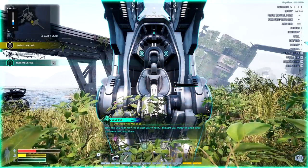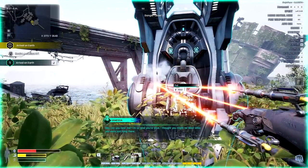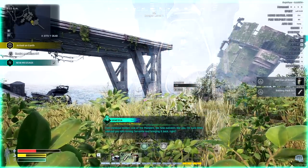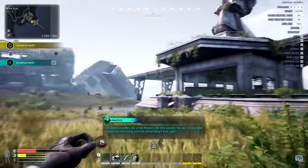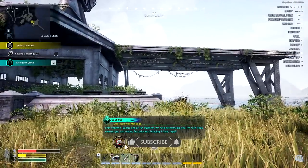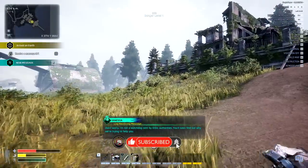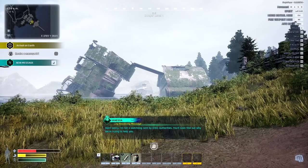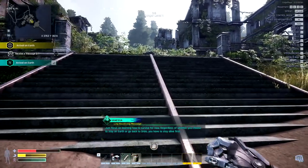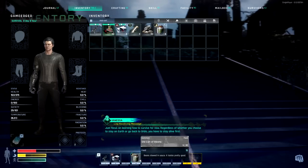Hey, can you hear me? I'm so glad you're alive. I thought you might be dead since you were just lying there. I am Vanessa Holden, one of the pioneers. We help outcasts like you. I'm sure Orbis coerced you into mining pterasite and bringing it back, right? Don't worry, I'm not a watchdog sent by Orbis authorities. You'll soon find out why we're trying to help you. Just focus on learning how to survive for now. Regardless of whether you choose to stay on Earth or go back to Orbis, you have to stay alive first.